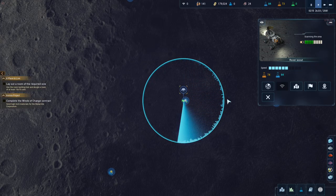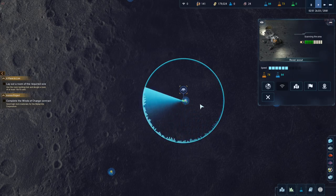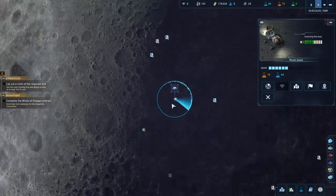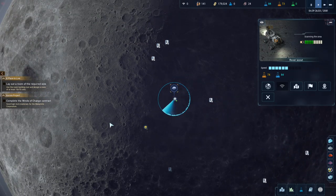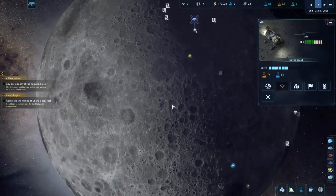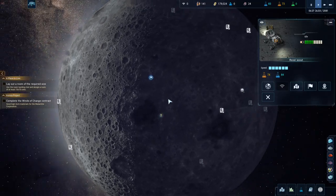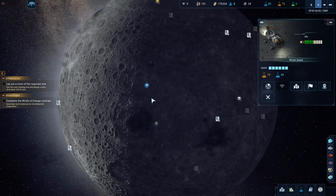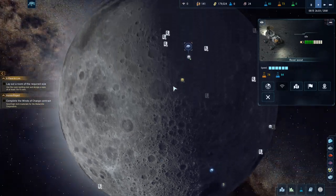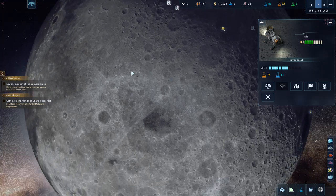I think all the things you can find hidden on the moon are what can turn up with the repeater — they're like special hidden things only the rover can find. I'm pretty sure, though I might be wrong. I know there's something hidden down here but we're not going to go for it — we're going to go over here.